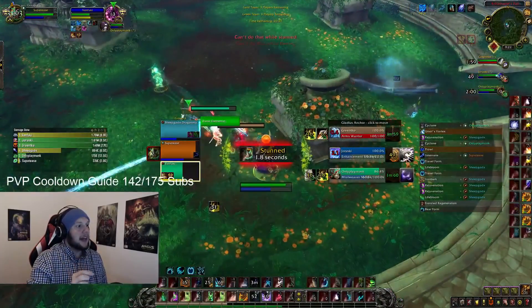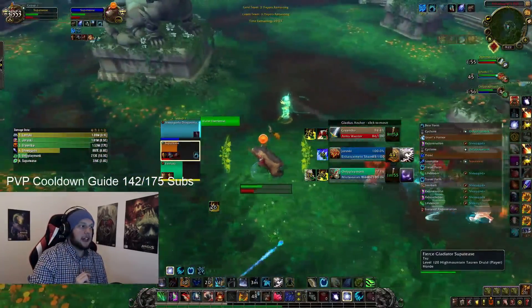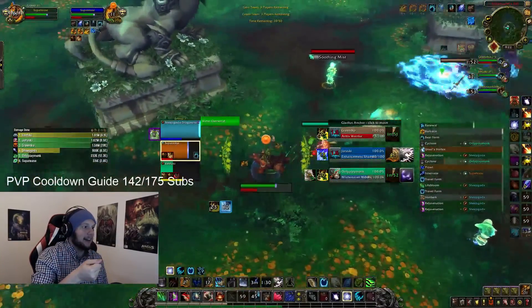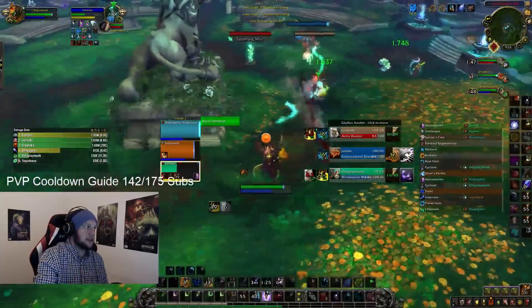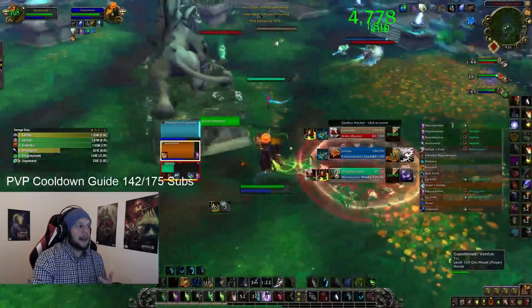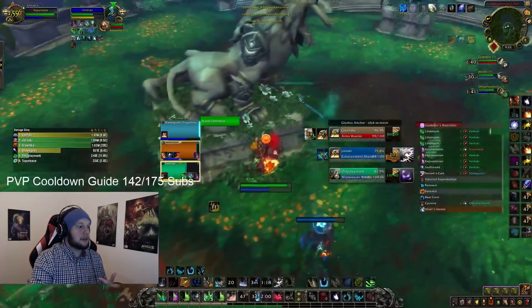The Monk activates Way of the Crane. I tell my team and we make a swap. But with Way of the Crane active and me in a stun — bear form immediately. Do not Frenzy Regeneration into Sharpen Blade. That red axe icon is Sharpen Blade. Do not use Renewal or Frenzy Regeneration into it. Dispel Hex as soon as possible. They switched to my Windwalker. The cooldown to use before Touch of Karma is Fortifying Brew. So if you don't have Iron Bark, it's Fortifying Brew — and if Fortifying Brew isn't enough and you're still going to die, Touch of Karma is next in line.